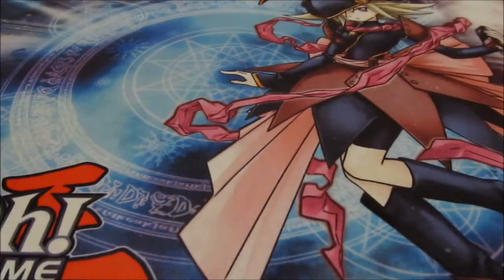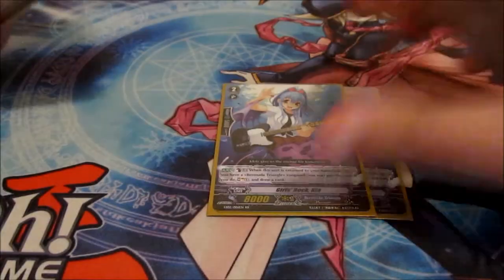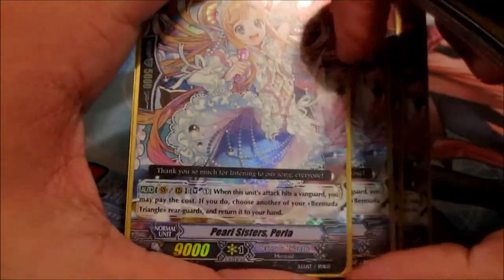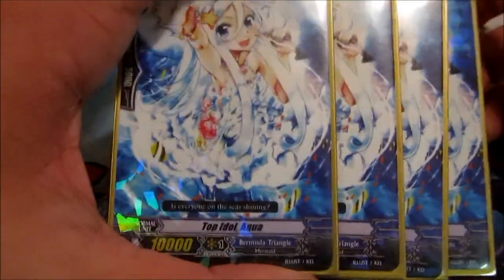That's the grade threes. Let's move on to the grade twos. Playing 2 Girl Rock Rio — whenever she's popped back to your hand, you can counterblast one, soul charge one, draw a card. Kind of pricey for a little extra draw, but that's why she's just at two. She's also just an 8k, which I already don't like too much. 4 Pearl Sister Perla — her ability is whenever her attack hits a vanguard, you can soul blast one to return a rear guard to your hand. She works well with her sister. She's a 9k beater. And then Top Idol Aqua, a 10k vanilla staple. That's all my grade twos.